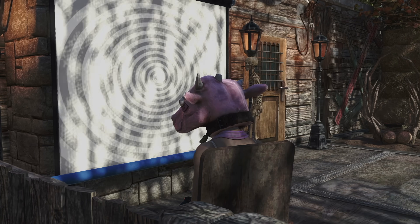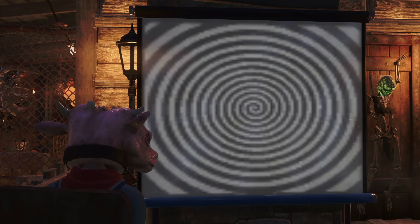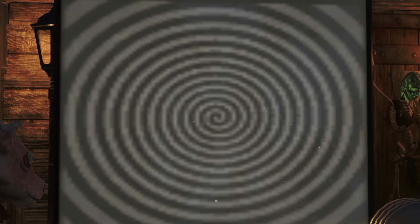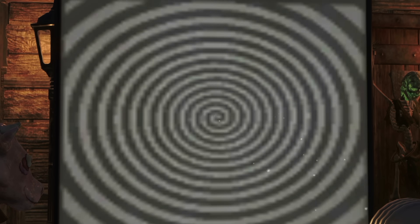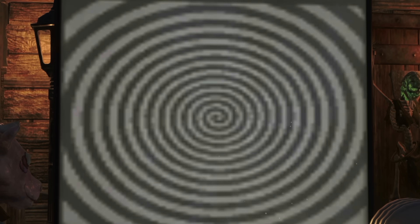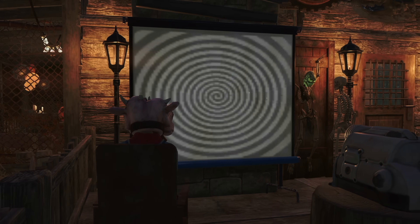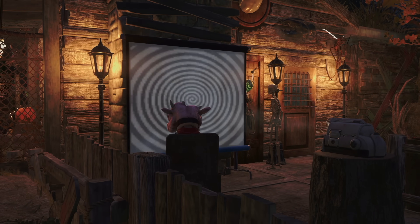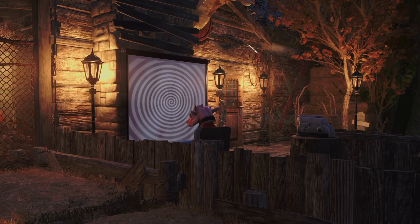If you got the projector and were excited about setting it up in your camp, you've probably run into some disappointments. The first and biggest disappointment is the render quality — the spiral that's projected on the screen is super pixelated. What were they thinking? It looks like they slapped a low-res GIF on the screen and enlarged it.